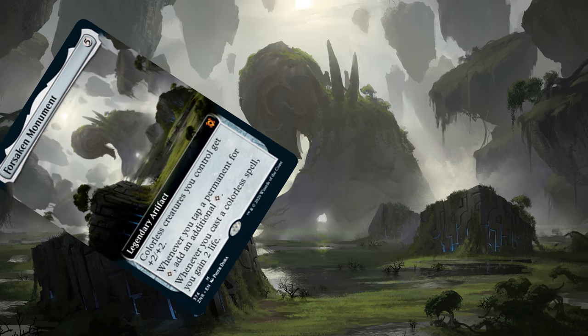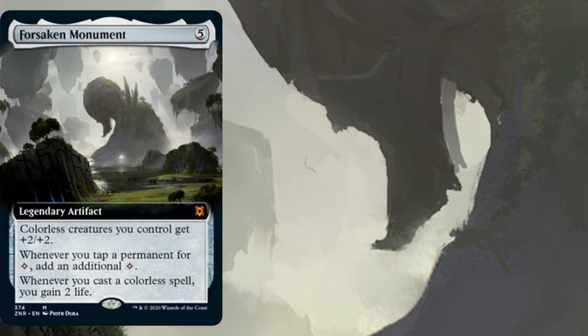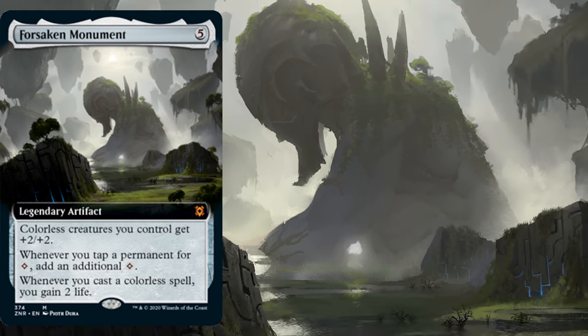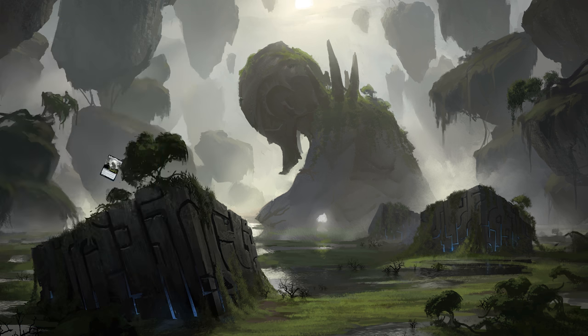Daddy has been grinding day and night to brew around the new card Forsaken Monument — mostly so I could make that joke, because look at it. What does Forsaken Monument do, you ask? It buffs our creatures by two, lets our lands make extra mana, and gains us life. That's great and all, but certainly not great on turn five, at which point the last two abilities wouldn't even matter. But if we manage to play it on turn two, then Forsaken Monument is really good.